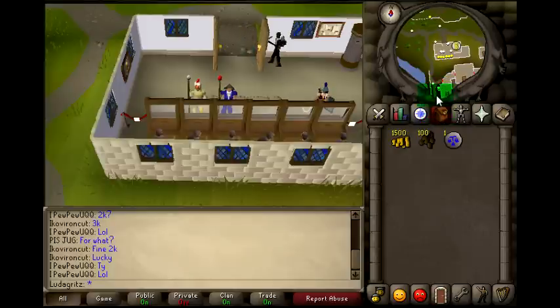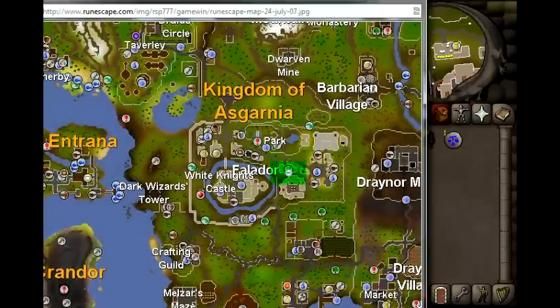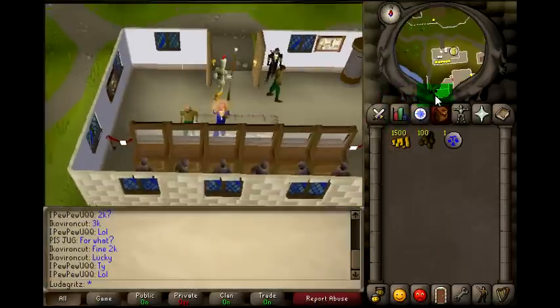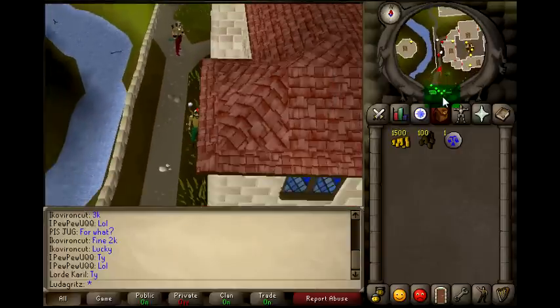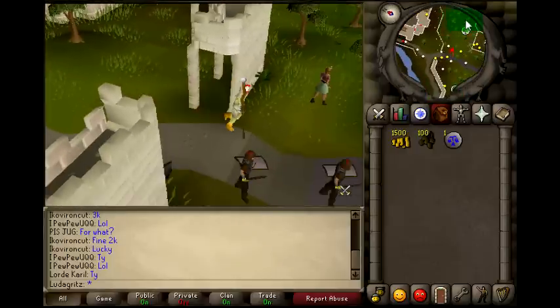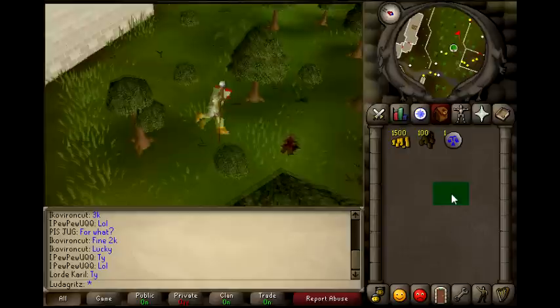From where I'm at on the world map, it is right at the Falador East Bank. From there you're just going to run south. This part alone covers just levels one through five farming. After this, you're going to be using different seeds, which I will show you whenever we're done with this run.